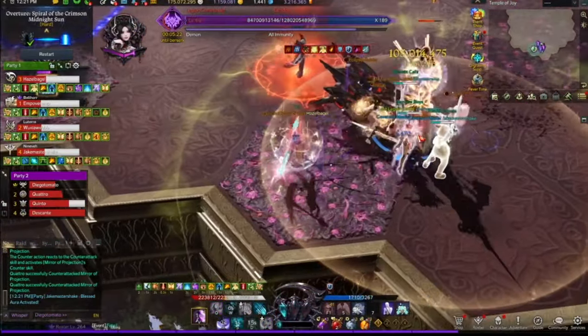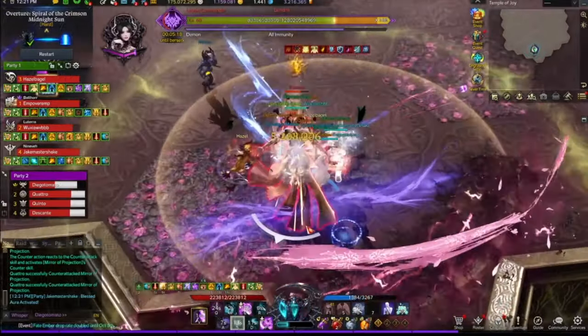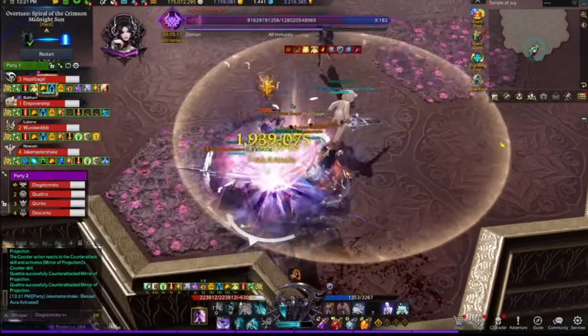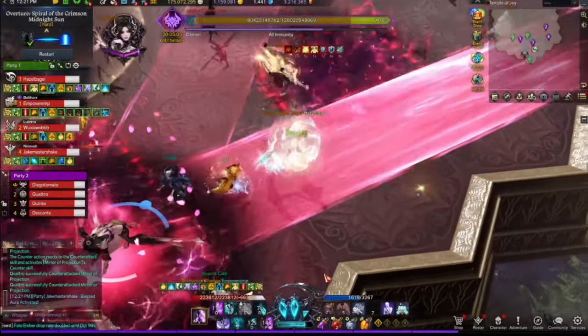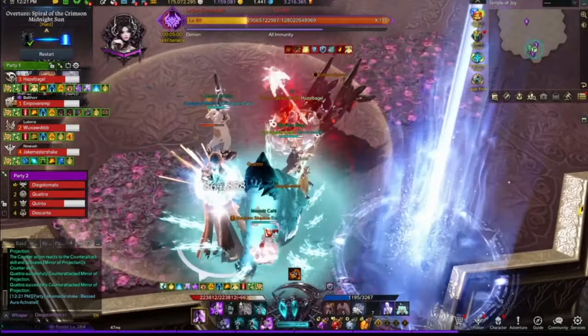You just saw right there — pause the video and rewind if you didn't see it. I used my Gluttony, which is a tenacity skill, to make sure I don't get knocked off from her pattern. That's very important — know your paralysis immunities and push immunities so that you can do more damage to the boss and get knocked down a lot less frequently.